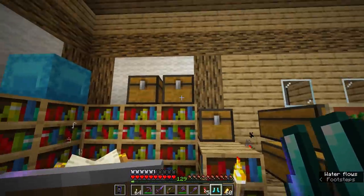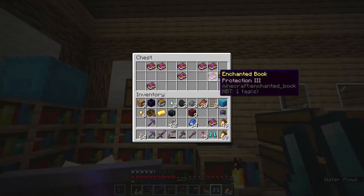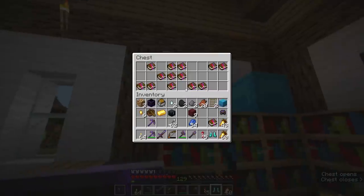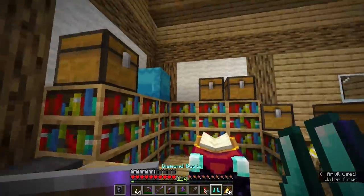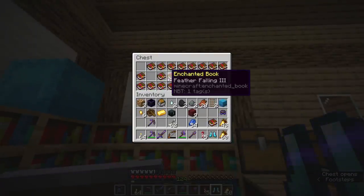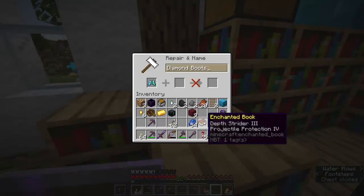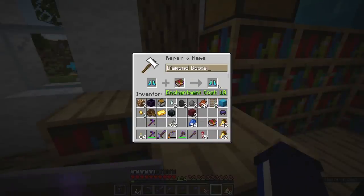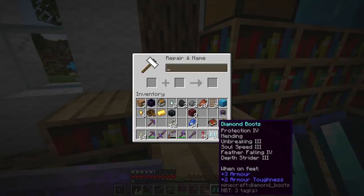I wonder what would happen if you ran on ice with soul sand underneath — it might slow you down or speed you up. Let's find a feather falling book. Only five levels that time. Let's see if we can get depth strider from somewhere in here as well — there we go, only 10 enchantment levels. That gets us a pretty good set of boots.